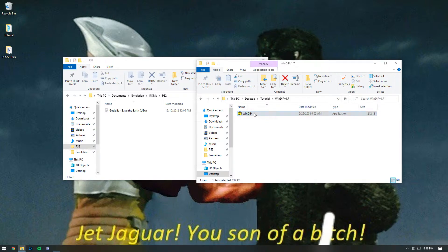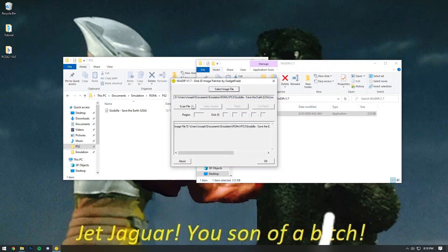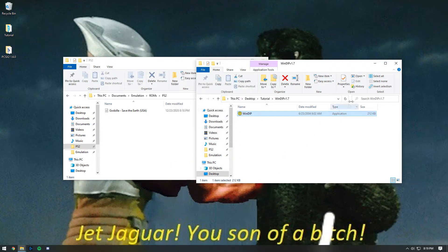After that, run WinDIP and select your ISO. Click scan file, then click verify version. Then type 000000054 in the box and click patch. Once that finishes patching, click OK and then exit out of WinDIP.